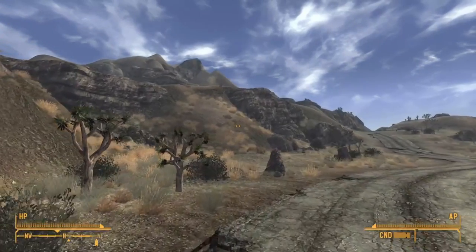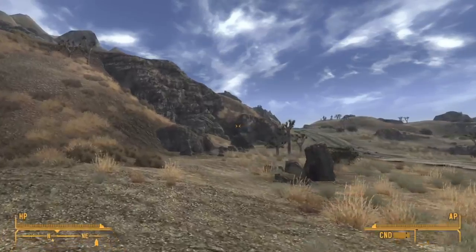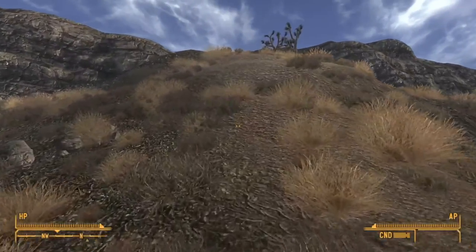All you have to do is basically just walk straight. Most people would have you go that way, try and sneak around the Cazadors. There's a much easier way if you just go straight.